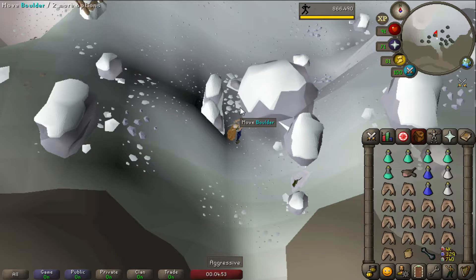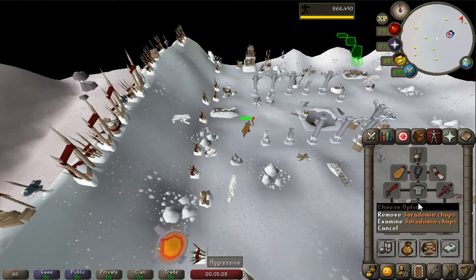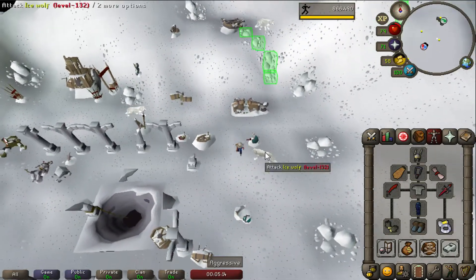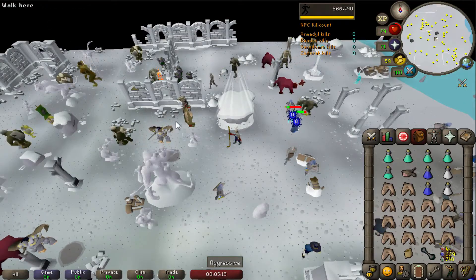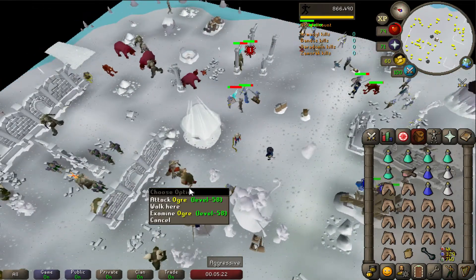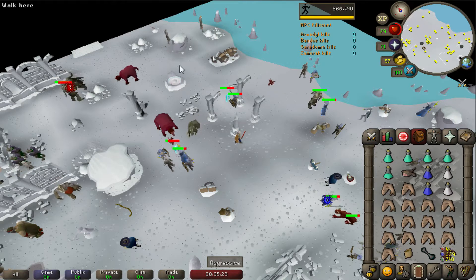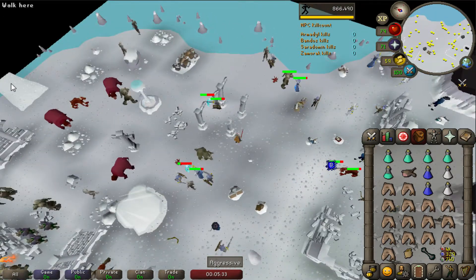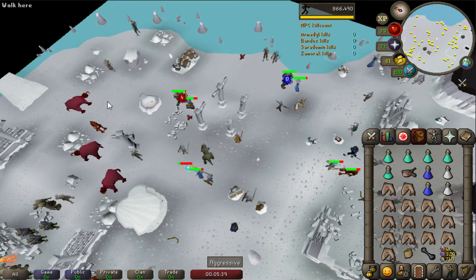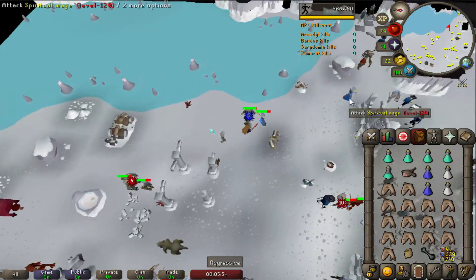We should have everything we need, and we don't have to worry about stats draining since we built that fireplace earlier. I geared up with Saradomin items and also have the Saradomin blessing, so that should be all we need to fight the spiritual mages without being attacked by everything else. As you can see, the Saradomin guys won't attack me. We're going to kill these spiritual mages and climb over that bridge over there, but when we cross it all our prayer pots will be drained. So I'm going to fight these spiritual mages here first until I drain all my prayer, then walk over and repot and try to prayer flick them.